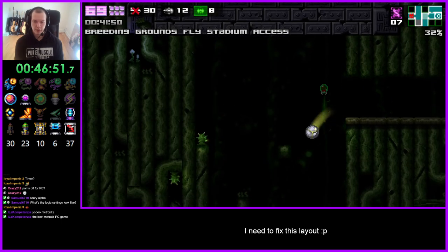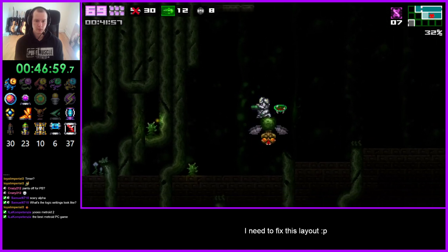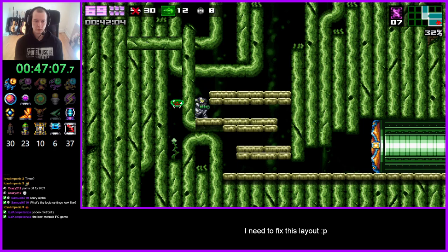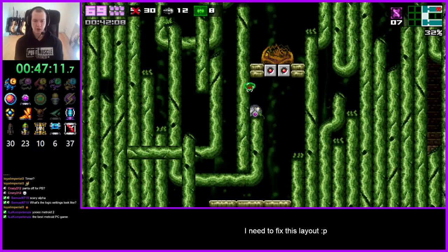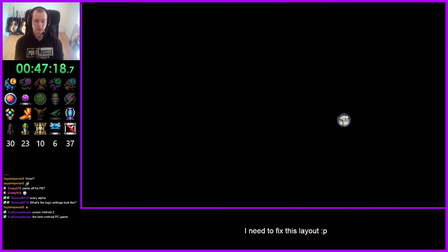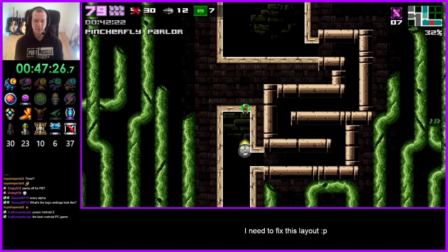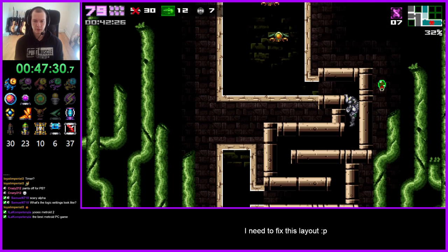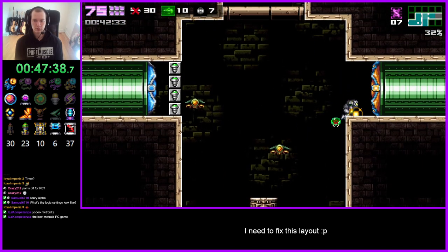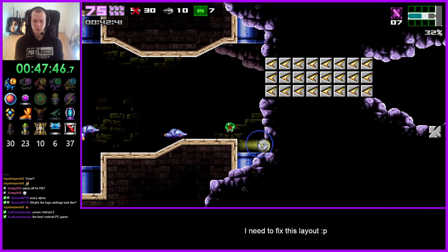I'm just going to be a chad and shoot all these shot blocks with supers because I have no better way to clear them. I should just powerbomb — that block's always really annoying to hit. I seem to have a big skill issue with it. You can stand from this peg and wall jump up with high jump.